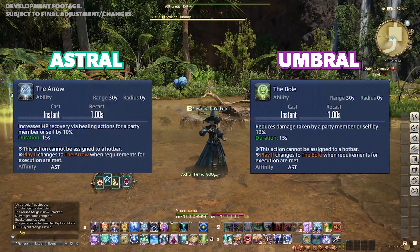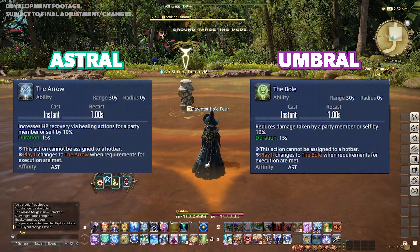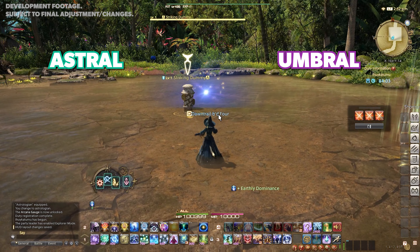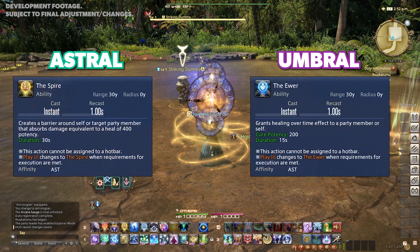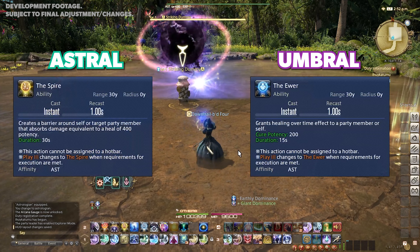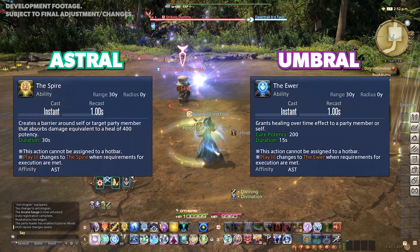The Arrow grants an HP recovery bonus for a party member of 10% for 15 seconds. The Bowl reduces damage taken by a party member by 10% for 15 seconds. The Spire creates a barrier around yourself or your target that absorbs damage equivalent to a heal of 400 potency, lasting 30 seconds. The Ewer grants a 200 potency healing over time effect to a party member lasting 15 seconds.